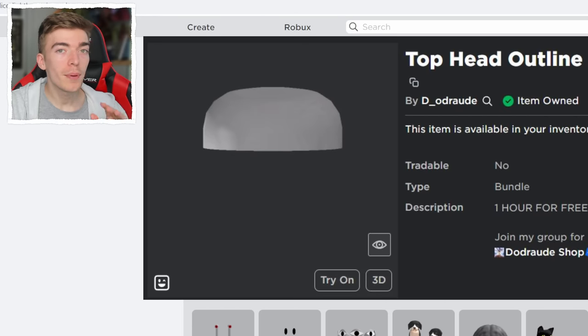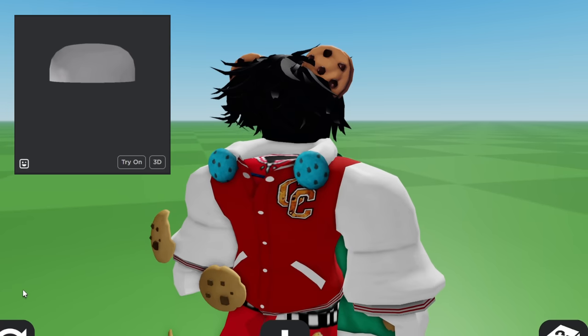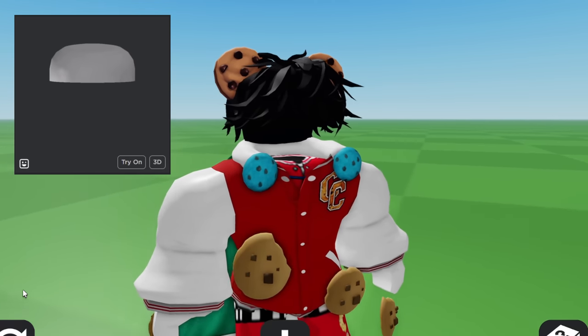The most famous item called the Top Head Outline has been removed, because this was the most accurate representation of headless that actually worked well. However, all of these alternatives still actually work great.